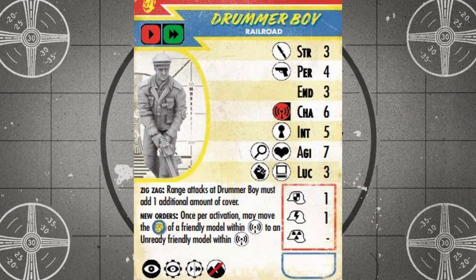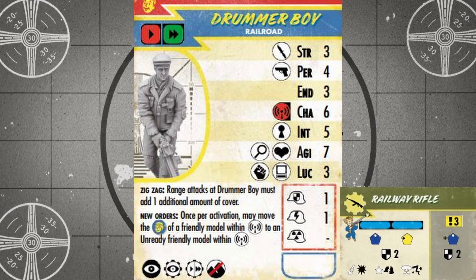Moving on to the faction's unique units, which is honestly most of them, we have Drummer Boy, one of the Railroad's messengers. With a movement of red and a charge range of green, Drummer Boy is one of the fastest units in the faction. He ignores difficult terrain and has access to move and charge quick actions, and he's one of the harder units in the faction to hit because of his zigzag rule, which adds one piece of cover when targeting Drummer Boy with a ranged attack. Drummer Boy is far from the faction's best combat unit, hitting with pistols on a perception of four and melee weapons with a strength of three, and he's one of four Railroad characters that can't use rifles at all, so that Railway Rifle faction specialty is completely wasted on this unit.